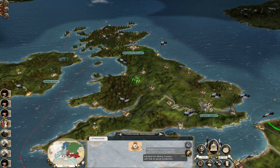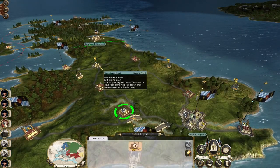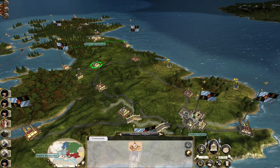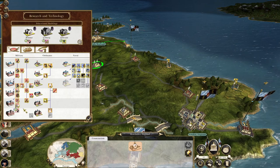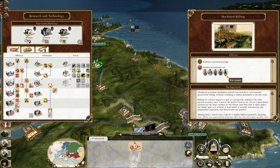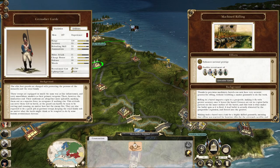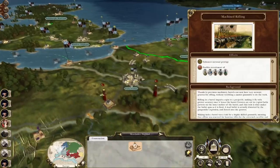We have steam engines — that is expensive technology. To make maximum use of machine driving, it will be good to get to some cool units: Grenzers, Sharpshooters, Elite Jaegers, and Grenadier Guard. Looking forward to putting some of those to use.